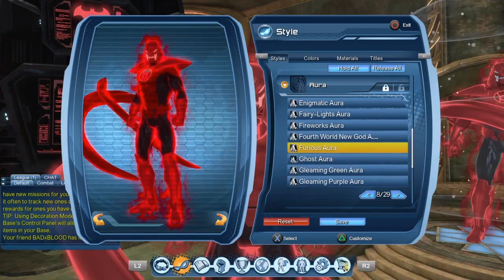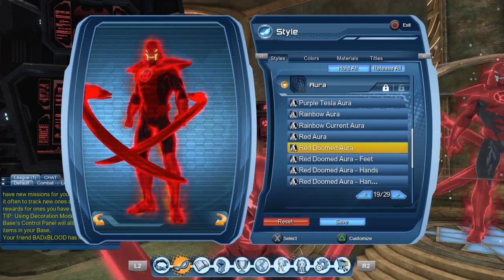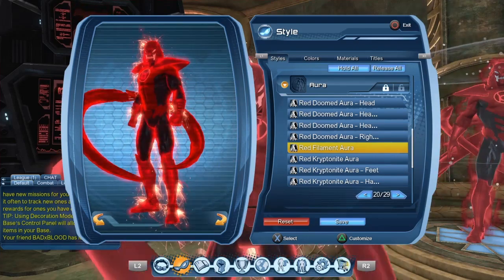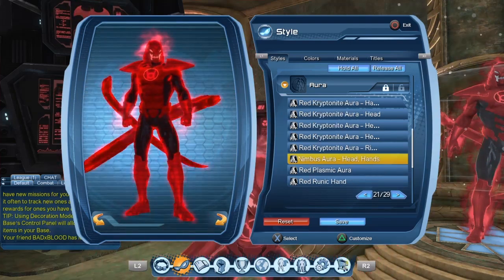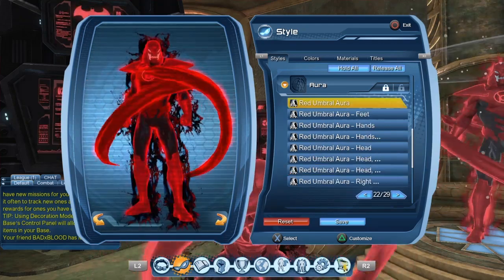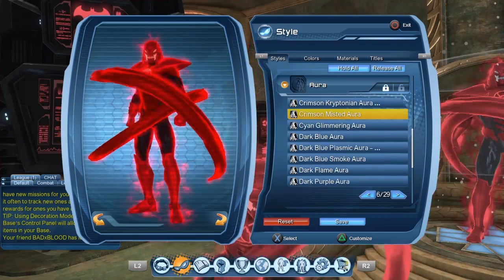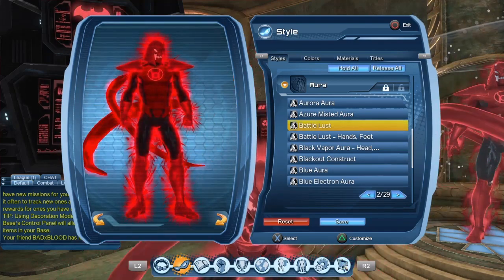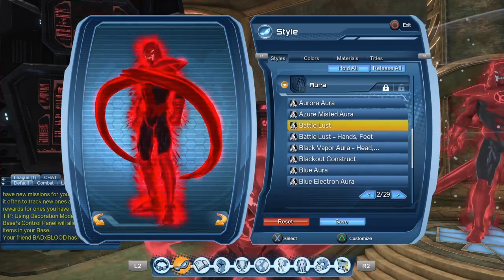For the aura I was using the Furious Aura — the official Red Lantern Aura — but there are a handful of auras you could use. There are a bunch of red auras to recreate an Atrocitus type character. Some, like the Red Filament Aura, you can only get from the broker and they'll be pretty expensive. You also have the Red Kryptonite Aura, the Red Plasmic Aura, the Red Umbrella Aura — though it's a little too dark and doesn't look like blood anymore — and the Crimson Misted Aura. Obviously the Battle Lost Aura works well enough too, though the modular version sadly doesn't cover everything.